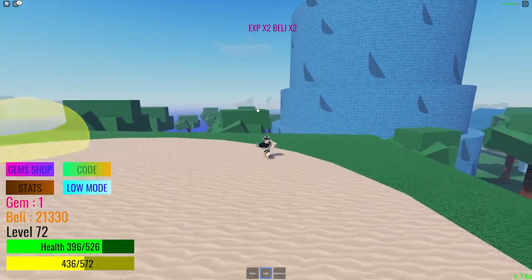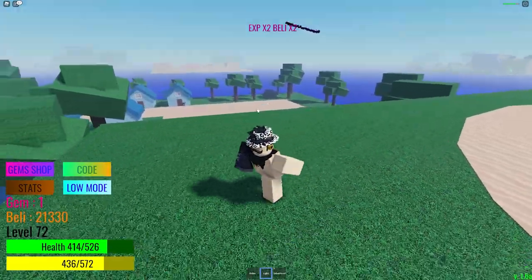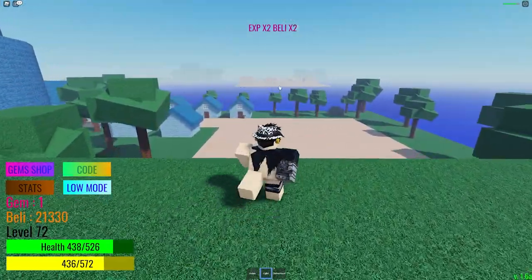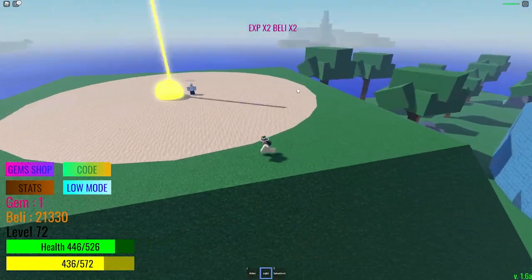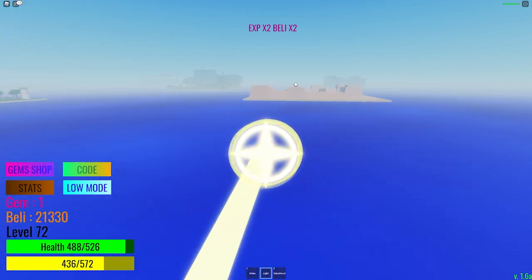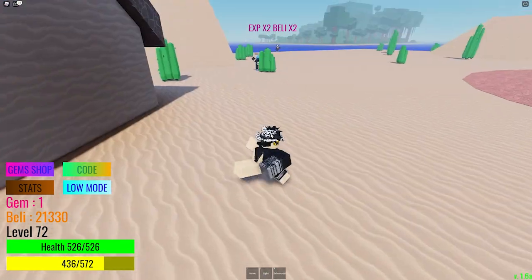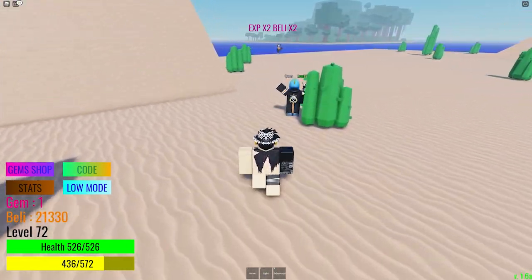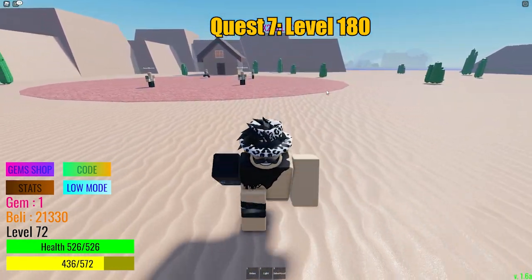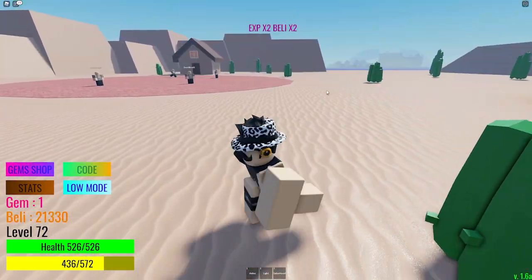After Marine island, you need to be level 180 or 190 and head to Desert island. From the Marine boss you go to Desert — it's right over there. You need to be level 180 and pick up the quest. You'll need to kill around six or seven NPCs for the quest.